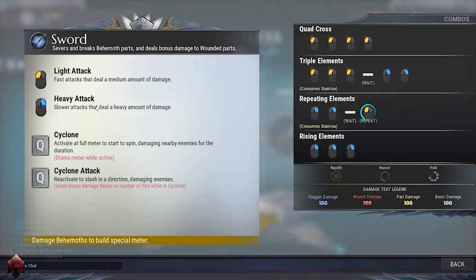Press Q to activate your special ability and then with some specials you also press Q again to end it or activate the next part of the special. It's worth reading the tooltips here as well — as you can see with the sword cyclone attack, the finishing move of the special does bonus damage based on the number of hits whilst in your cyclone. This screen also has a damage legend which shows you the different types of damage that you can cause, which are stagger, wound, part and basic damage.